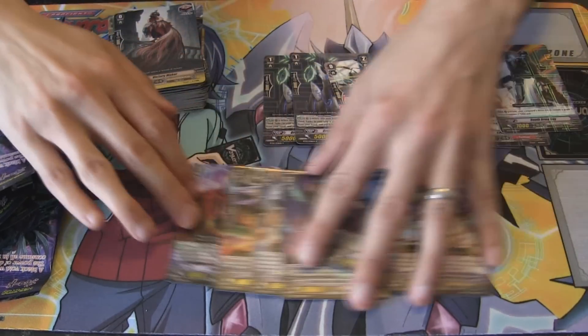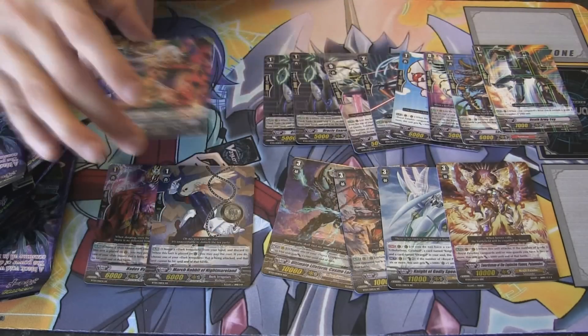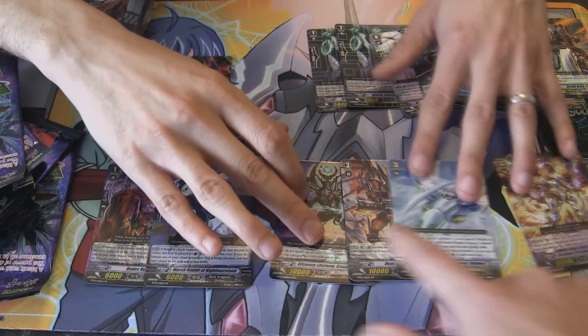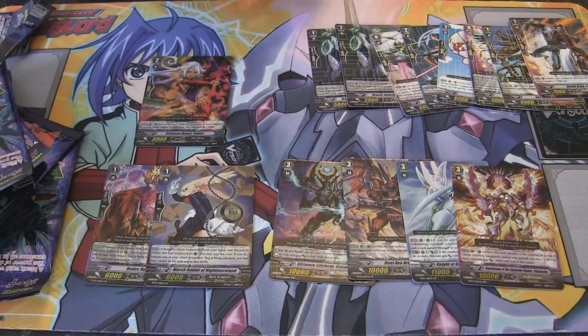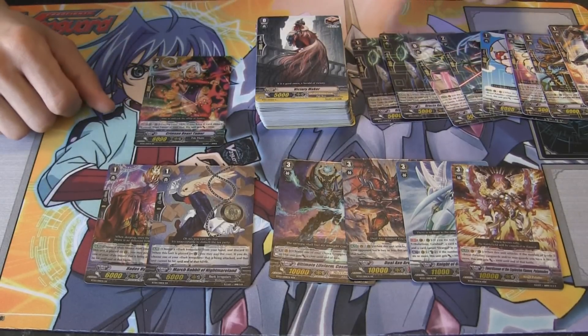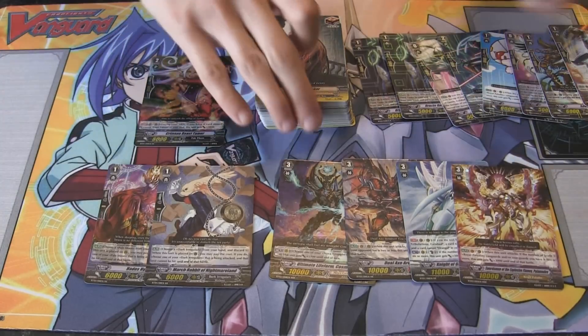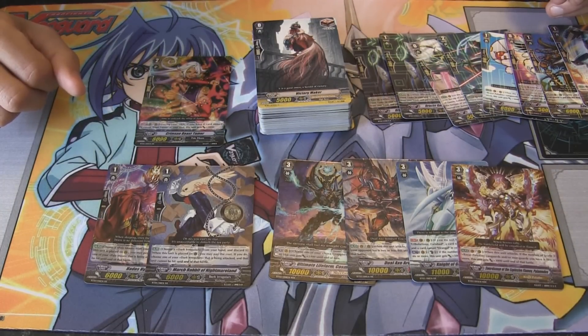That was a pretty insane half box right there — two perfect guards. Did we pull all the Triple R's? I think we did, yeah — one, two, three. So three Triple R's, obviously the Palamedes as well. That's pretty cool, and some pretty good rares as well. So thank you guys for watching. Hope you enjoyed that pretty good half box opening. We'll catch you guys next time — until then, bye.